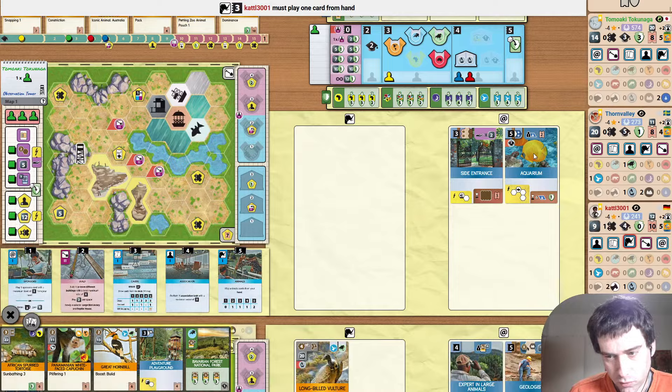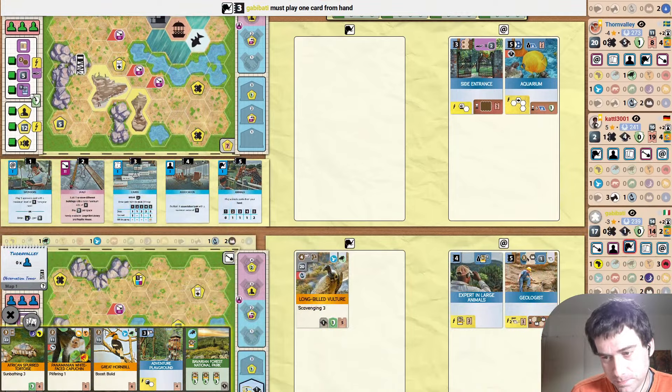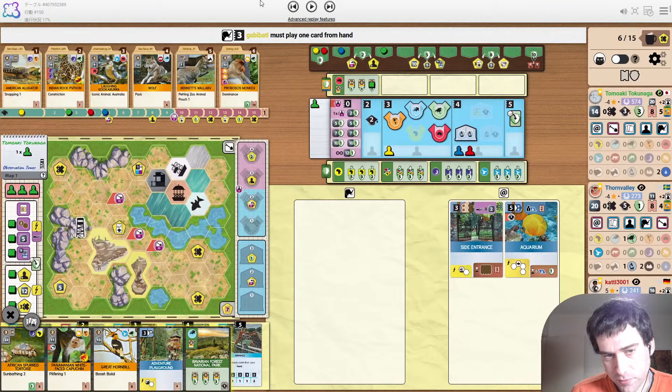Blue finally plays their Geologist right before they build, which makes a lot of sense. Red just playing animals at three — that makes sense if it's the third petting zoo animal. You want to get that played before the break because that gives a lot of income. Also using the dig ability. 20 income — a lot higher than everyone else.